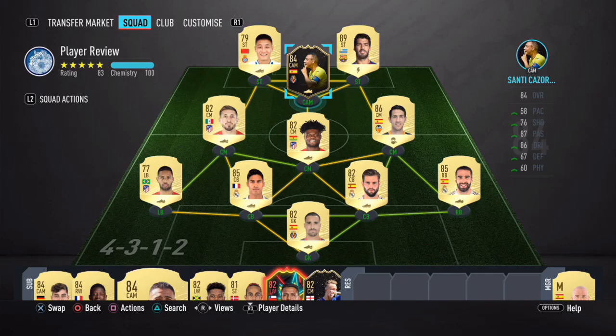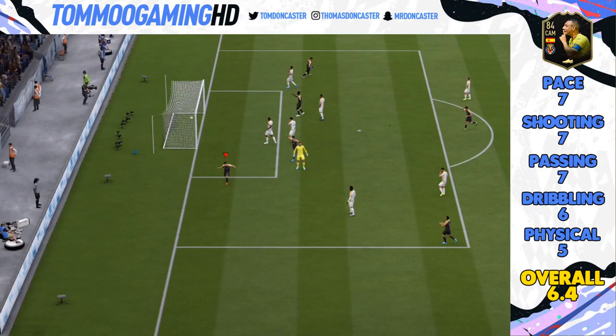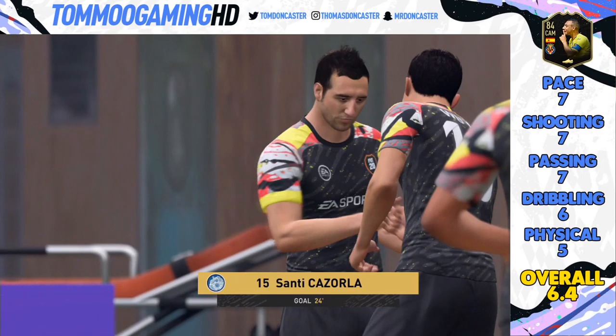This is the first time I've used a CAM with anything under 65 pace, and I was a bit worried about that. This is the squad I played him in — you can see Santi Cazorla in the CAM role, swapped in for Nebil Fakir. We have Suarez up top, Parola on the right side of the centre mids, and Varane in defence — those are the standout cards in this team.